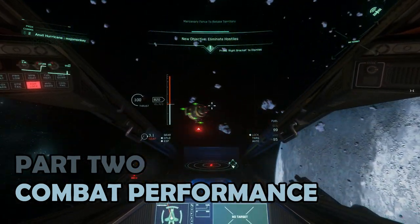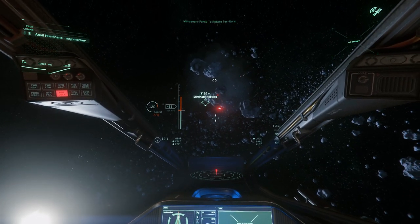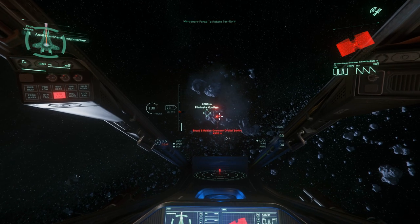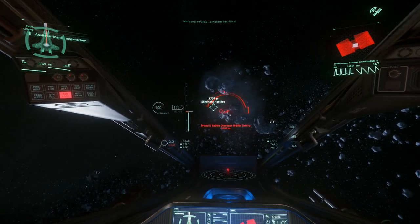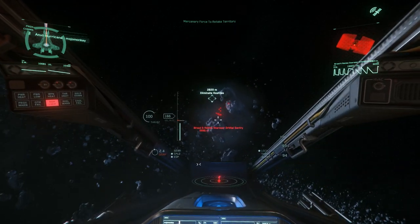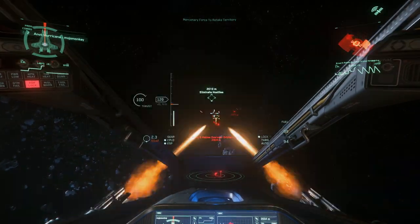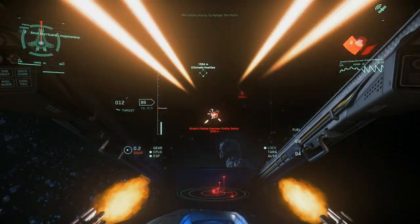Part 2: Combat Performance. The Hurricane is described as a medium fighter, but the weaponry might lead you to believe it's heavier. On the nose, controlled by the pilot, are two gimbaled size 3 weapons — swappable for fixed size 4s if you're into that, which I am. So for this video I'm using two Revenant repeaters. On the turret are four size 3 weapons; likewise, I've swapped them out for ballistic repeaters. Additionally, there are four size 2 missiles to add to the firepower.